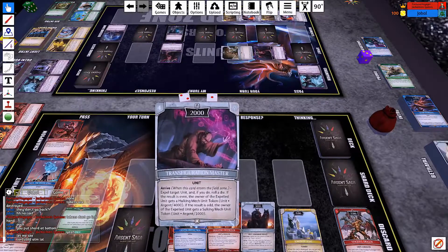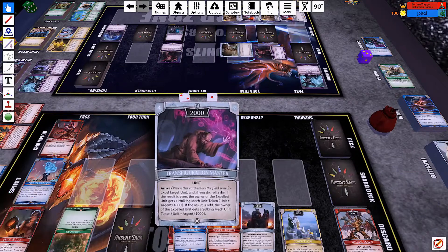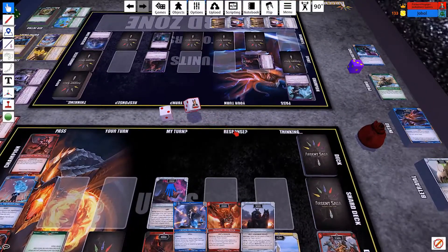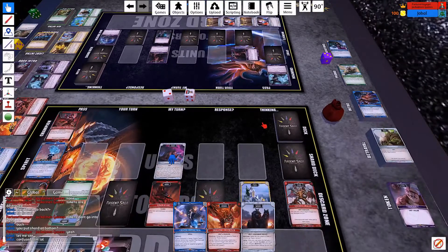When Transfiguration Master arrives, I get to expel a target unit, and if I do I roll a die and give him a token based on what I roll. If the result is even he gets a hulking mech; if it's odd he gets the other one. He got an even — rip me.